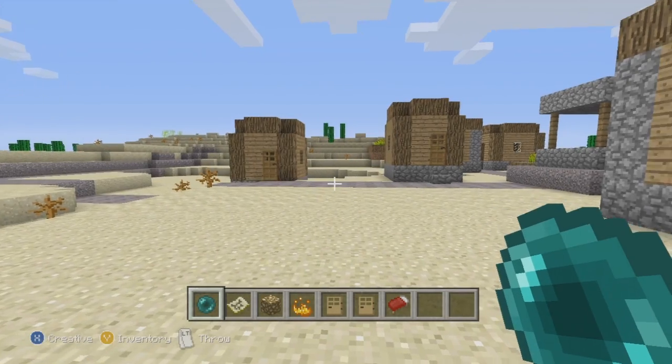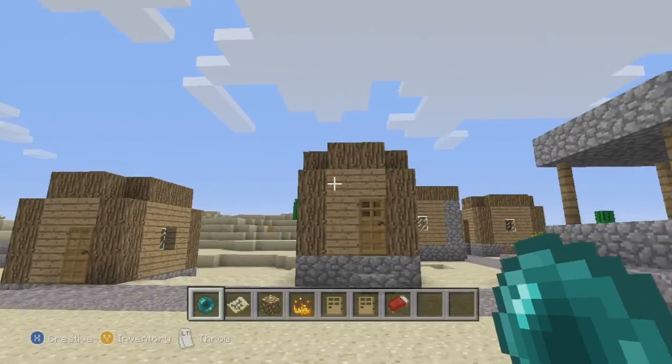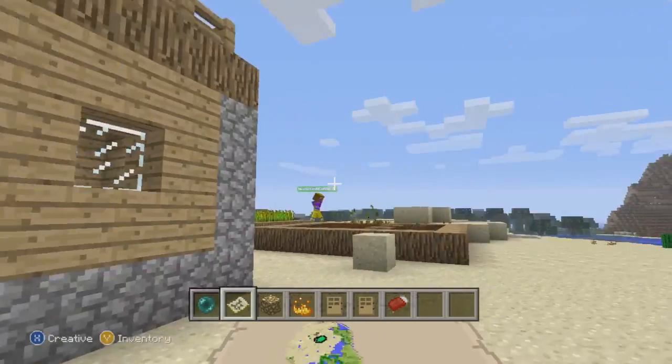Hey, what's going on YouTube, it's your boy Solips, the black-eyed commentator. Today I have a brand new Minecraft glitch to show you guys, which is pretty awesome. It's called the x-ray vision glitch with the ender pearl.